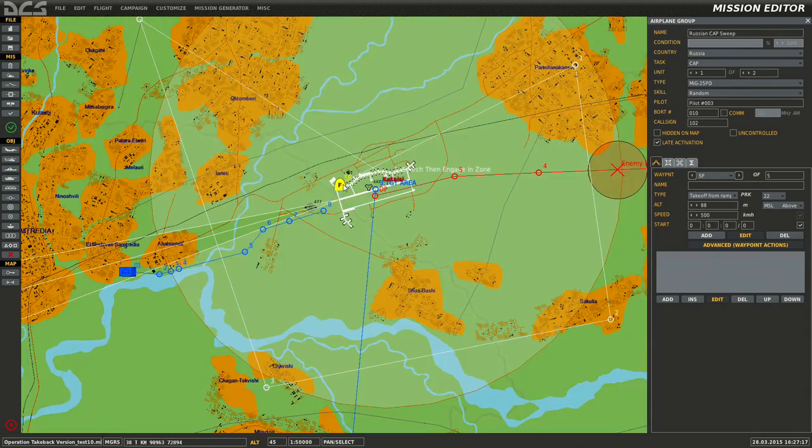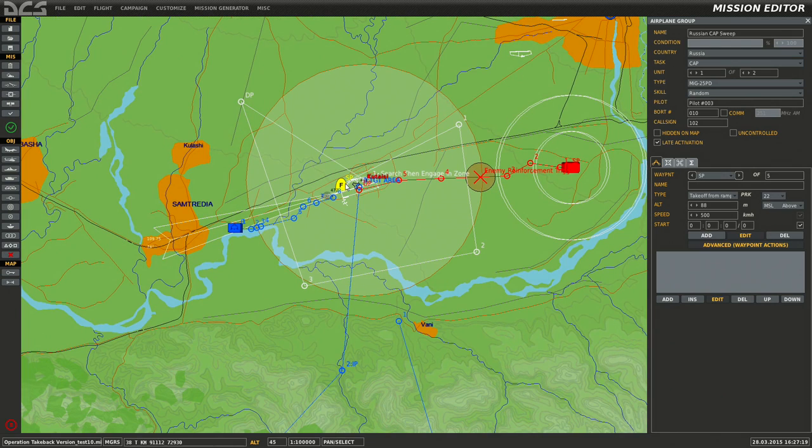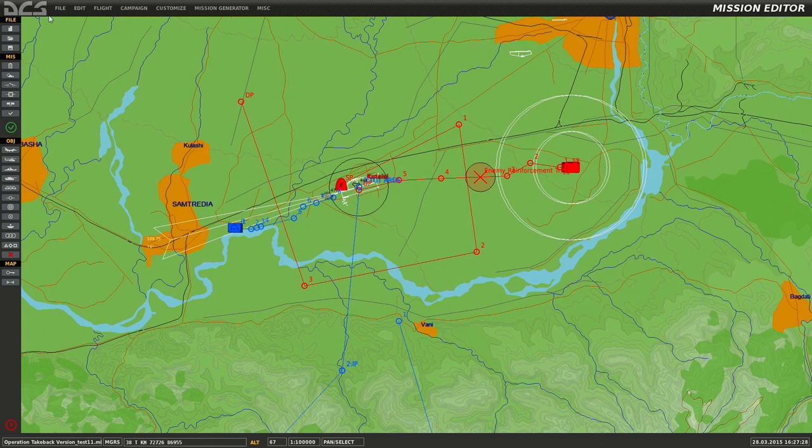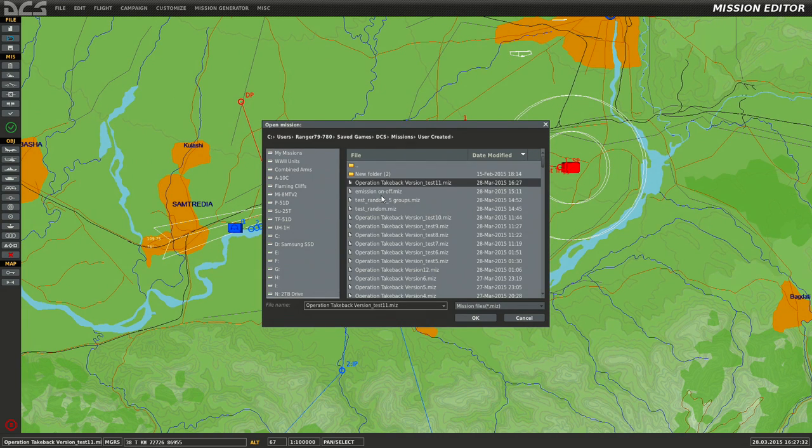So we have our two airplanes right now on late activation. I'm going to save this as number 11. I already have a sample I want to show you for randomization — I'll just open it up, it should be this one.